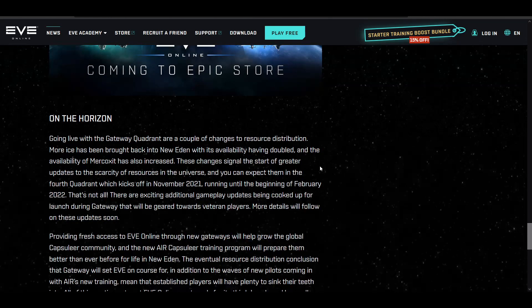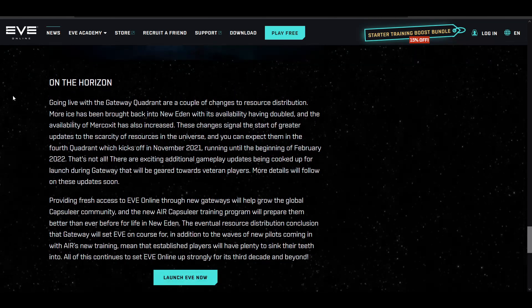Because one of the things it does say on the Epic Store is that this game came out in 2003, and the video still shows the old Jita 4-4, so I really hope they update that as well. On the horizon, things coming up — as of right now a lot of this is just filler content for veterans. It's all new-player-focused, which I think is fine.